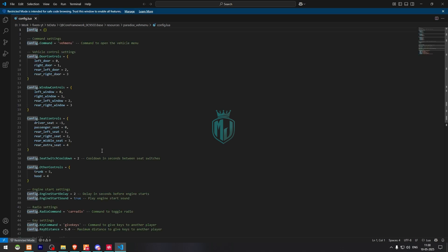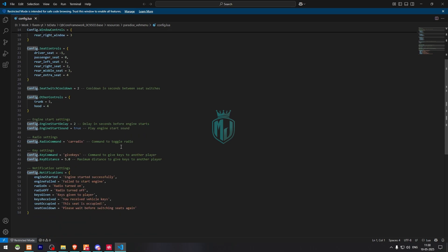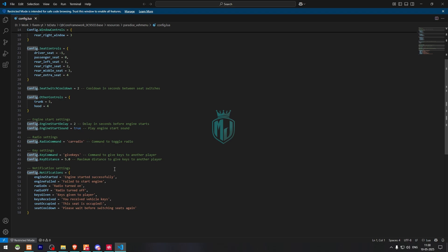Then we need to go to its config.lua file. Right here you will get to see the command to open the vehicle menu — as you can see, 'wake menu'. And these are the key commands: give keys, car radio, engine sound, and all these things right there.